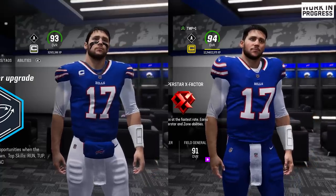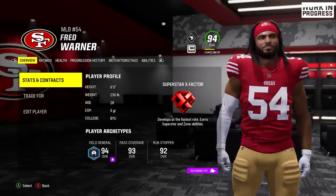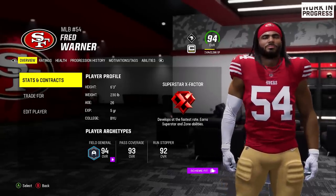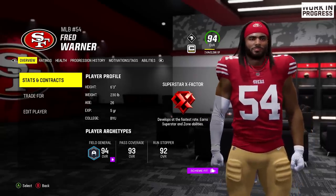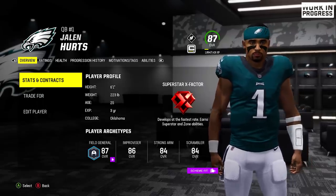You'll also notice with the new player skeletons, the bodies are a little different. The pads are kind of back to being a little bit bigger than they were last year, not as small. And Fred Warner's face is finally in the game — the best linebacker now has his likeness. Jalen Hurts also received a minor player likeness update, kind of like Josh Allen.